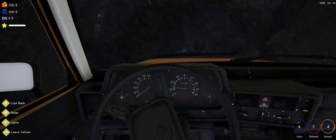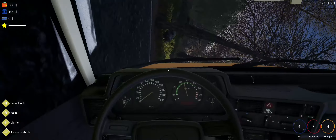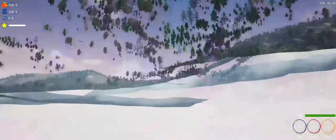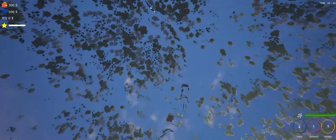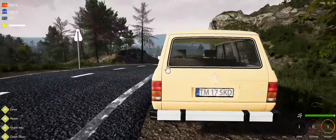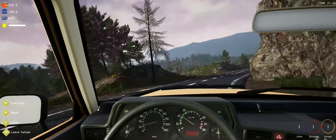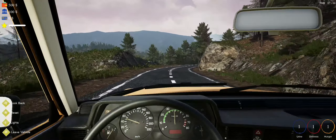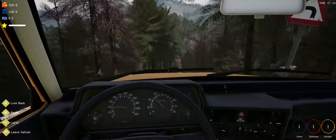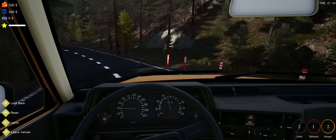Oh no, what is going on?! Alright, let's try that again. Let's see if I can take this road without flipping into a tree, then rolling around on the road, and falling through the wireframe. Let's take it nice and slow. Whoa — the road is not friendly!